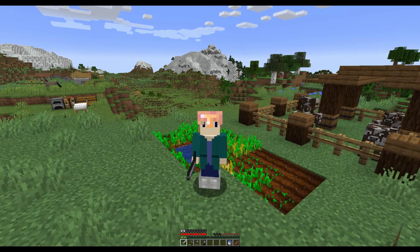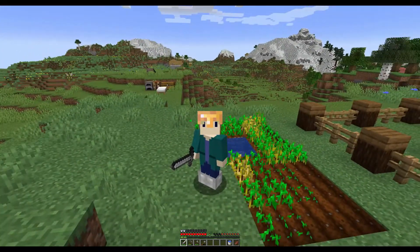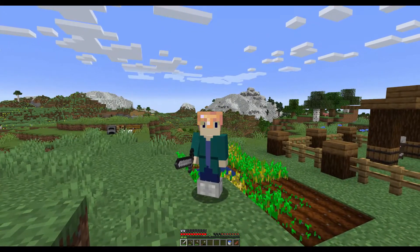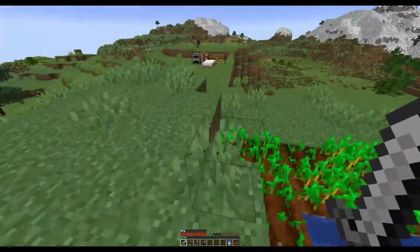Hello everyone, my name is Chai. Welcome back to the next episode of my Minecraft Let's Play series. In our last episode we made this lovely cow pen that you can see behind me, found this nice spot to settle, and found two villages that can be seen above my head here and right over there. Without further ado, let's get started.